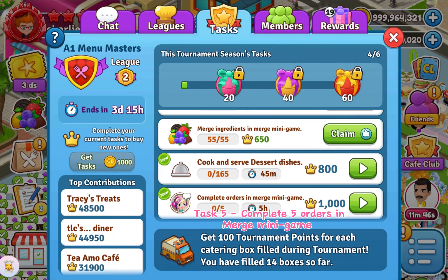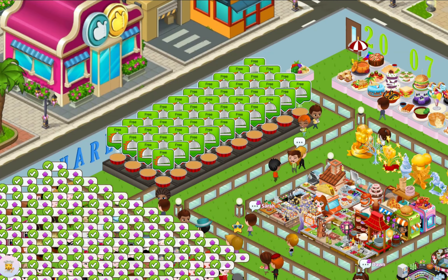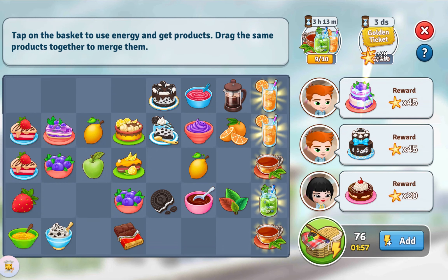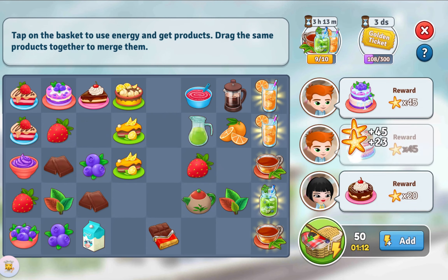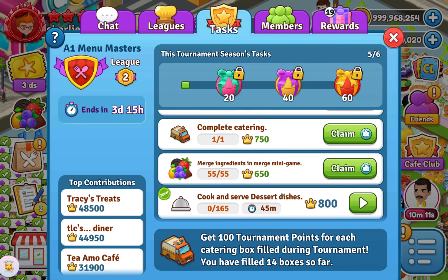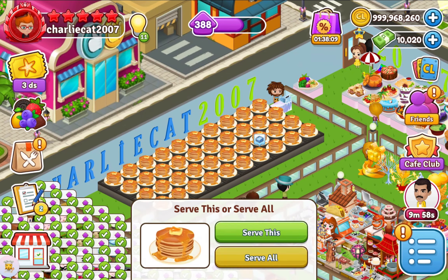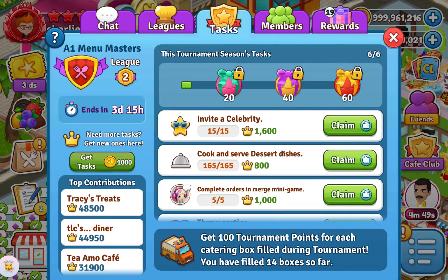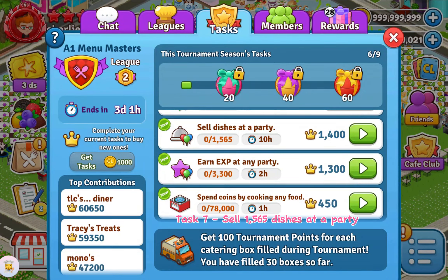Task 5: Complete 5 Orders in Merge Minigame. Task 6: Cook and Serve 165 Dessert Dishes.